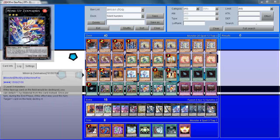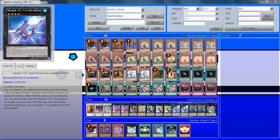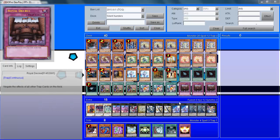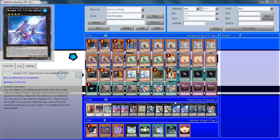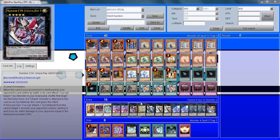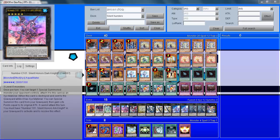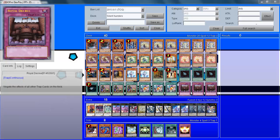For XYZ monsters: 1 Wind-Up Zenmaines, 2 Evilswarm Bahamut — this is mainly because it's a quick killer and the deck is able to get even more of an advantage early on. Two Silent Honors Ark Knight — these are the main engine of your extra deck. I only run two because that's all I can fit in, but honestly you'll never be in a situation where you might need three. Now if you have three and no use for it, I've got Utopias in here so I could go into Utopia Ray Victory. You can shuffle it back with its own effect, so you can potentially use it twice if need be.